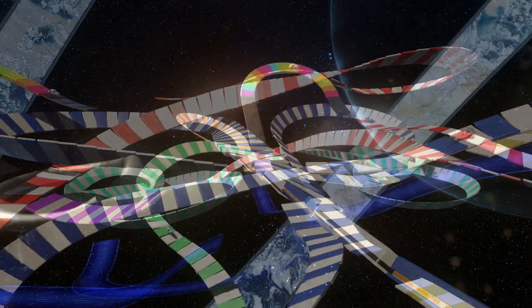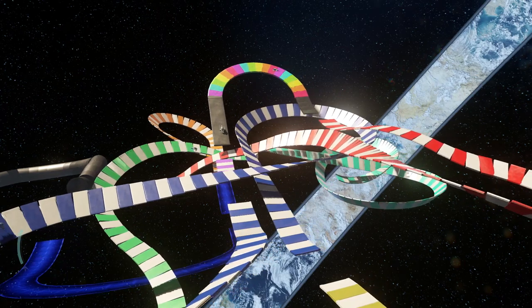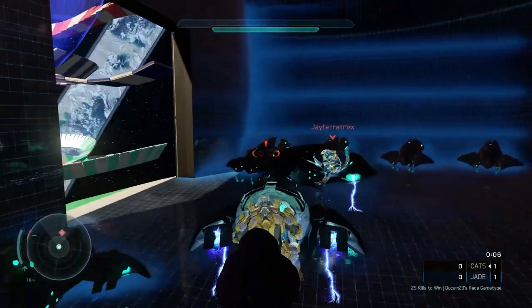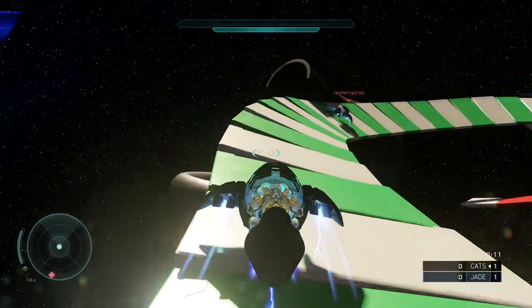I would have gone in and changed the jumps to where they're closer together, but unfortunately Aloha April used the entire budget, so I wasn't able to do that. That's one reason why I just switched it to ghosts. But this map was a lot of fun to play on.